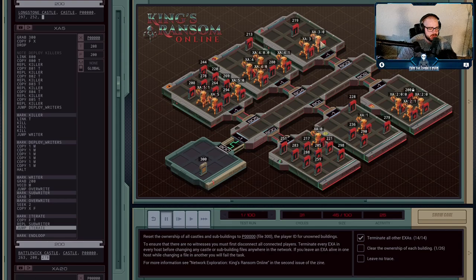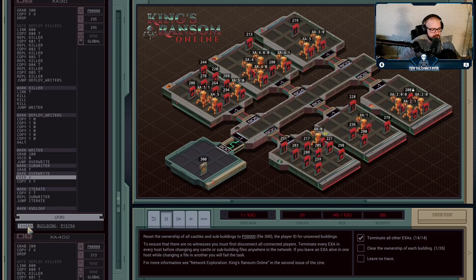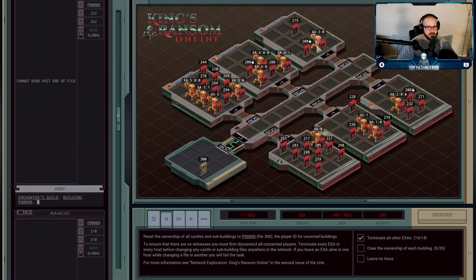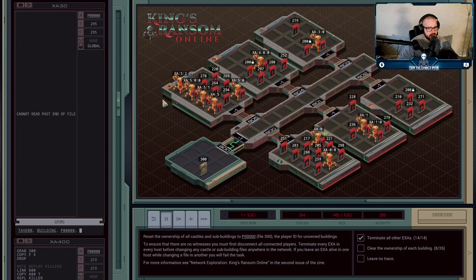That agent grabs file 295 and does basically the same thing — it skips over two fields and overwrites the owner to the unowned value. However, since there can be multiple sub-buildings, it will also try to deploy another agent to grab any further buildings by copying F into T. If there's nothing left at the end of the file, it errors out — which is perfect, because we know it's done. That's a great use of error handling to terminate execution agents when we want to.